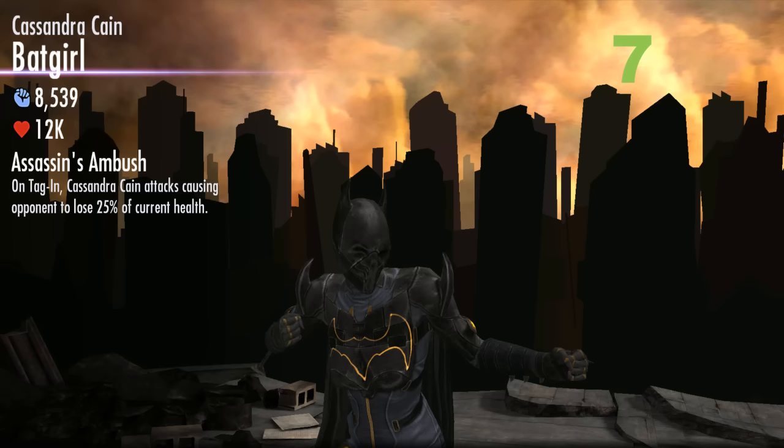Coming in at number 7, we have Cassandra Cain Batgirl. Her passive is called Assassin's Ambush — when she tags in, she causes the opponent to lose 25% of their current health. On top of that, Cassandra Cain Batgirl is incredibly fast, with great range on her basic attacks. Her combo ender consists of two strikes, making her perfect for Raikou Gold Scimitar because she can keep power draining characters all day. Her first and second specials are also very destructive. If she's facing a character with 100k health, tagging in will cause that character to lose 25k health without landing a single basic attack. That's why Cassandra Cain Batgirl is coming in at number 7.